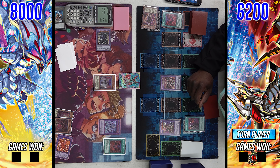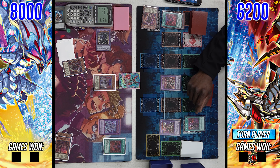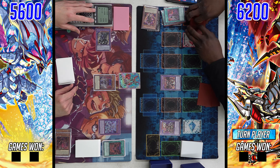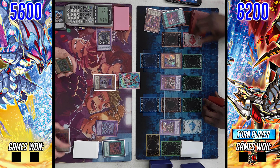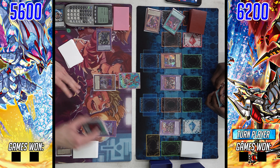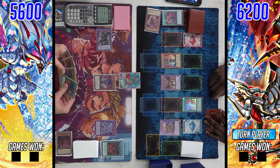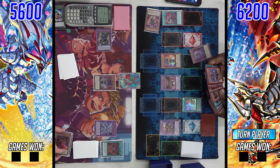Normally you wouldn't be able to activate Ad Lib, Dramaturge, or Tragedy under a Branded Loss — but since his Branded in Red was chain link two and not chain link one, Branded Loss isn't stopping any of it. So we see Dramaturge come out, all effects resolve on a new chain: summon back Dramaturge, summon back Mirror Chain off Ad Lib, search off Tragedy, pop one and draw two off Chimera — getting rid of the opponent's Branded Loss.